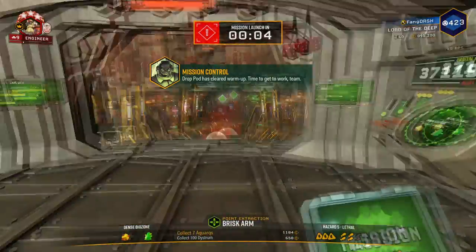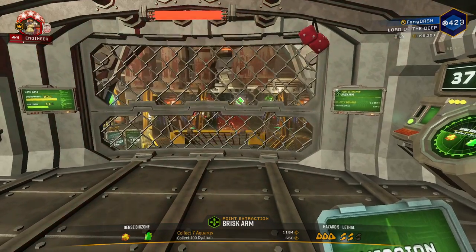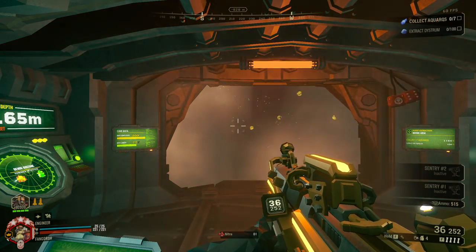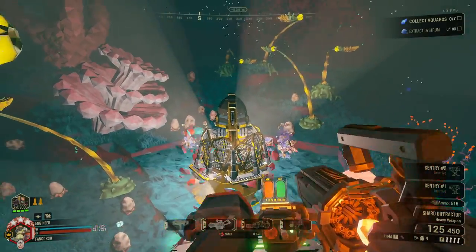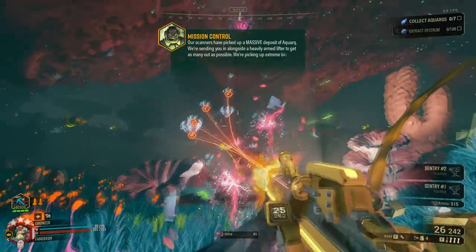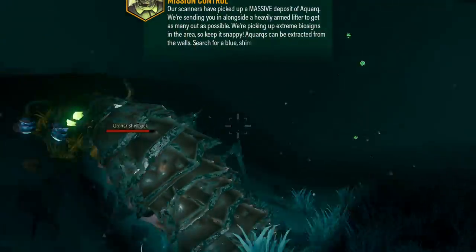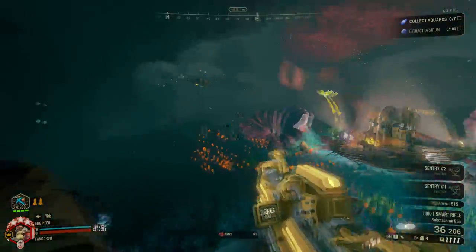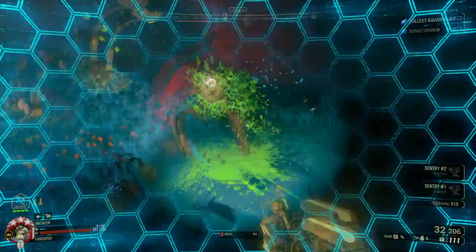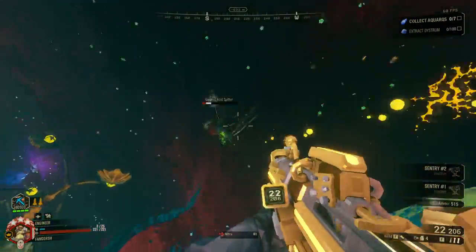I had critical weakness with Seeker Rounds last time and was impressed, but right — that was the critical weakness. Let me just take care of these pests. There it is — I can see everything now. This is why I like the Lock-1: you can just get rid of everything and not have to worry about it.